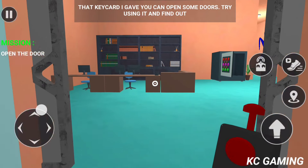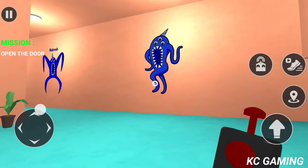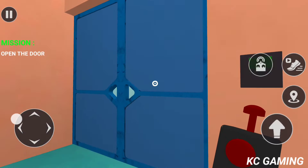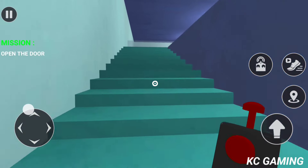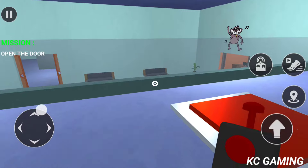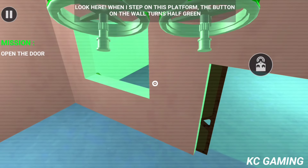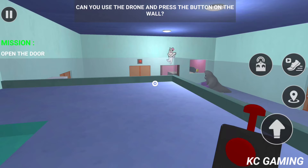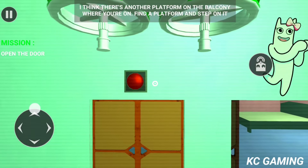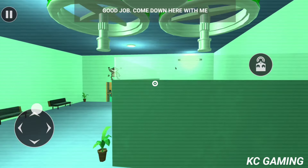That key card I gave you can open some doors — try using it and find out. Look here. When I step on this platform, the button on the wall turns half green. Can you use the drone and press the button on the wall? I think there's another platform on the balcony where you're on. Find a platform and step on it. Good job. Come down here with me.